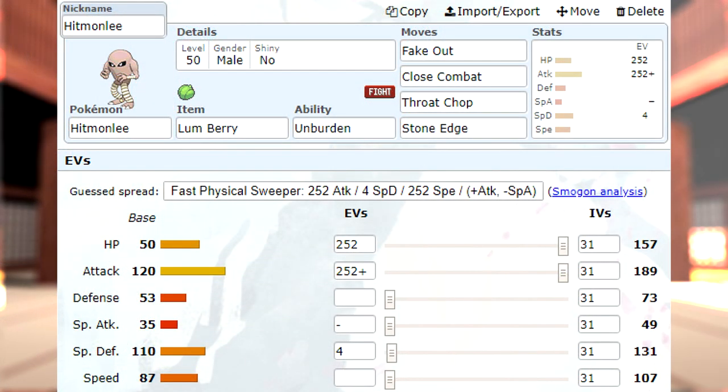Right now I run Hitmonlee with 252 HP, 252 Attack, Adamant Nature, 4 in Special Defense, Lum Berry, Unburden, and the moves Fake Out, Close Combat, Throat Chop, and Stone Edge.